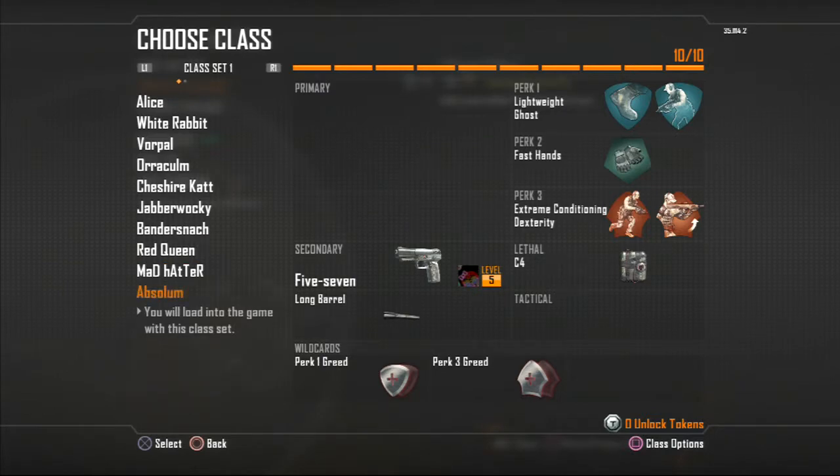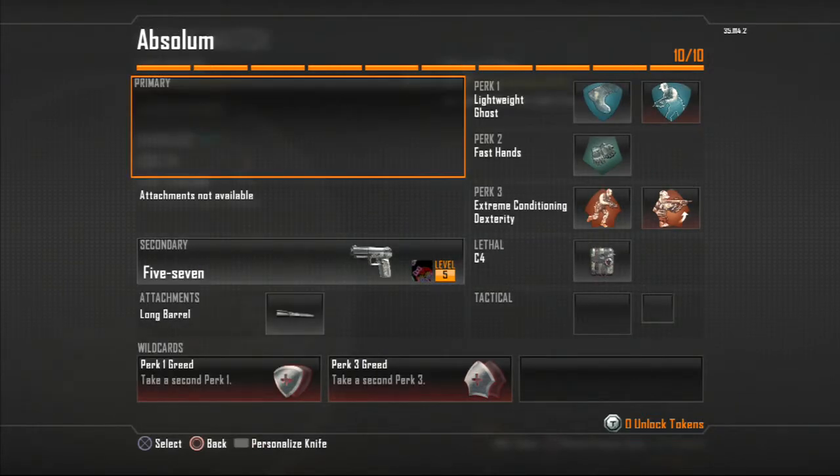Last but not least, this is my class where I just kind of want to run around and get some quick kills. I use the Five-Seven because it has probably the largest clip out of all the handguns, and Long Barrel so that it goes farther. Then I've got C4, Fast Hands so that I can run, shoot, and stab faster, and Ghost so I'm not picked up on any type of radar, and Lightweight.